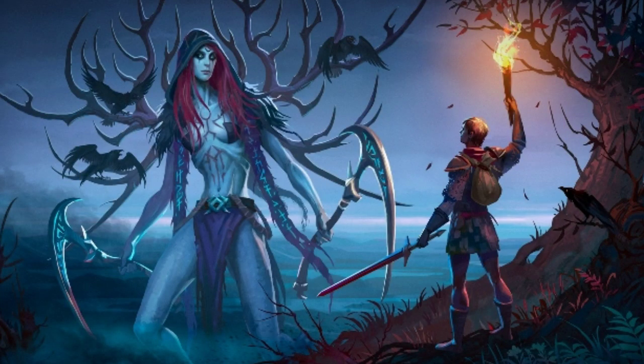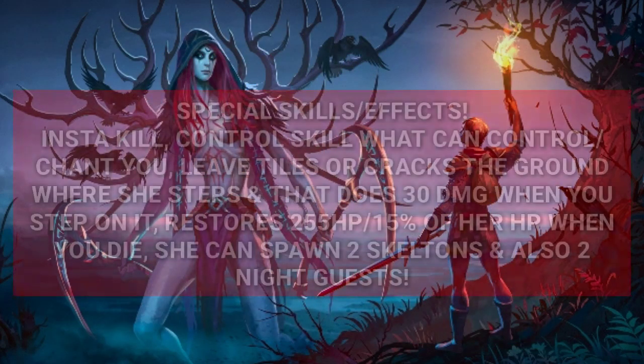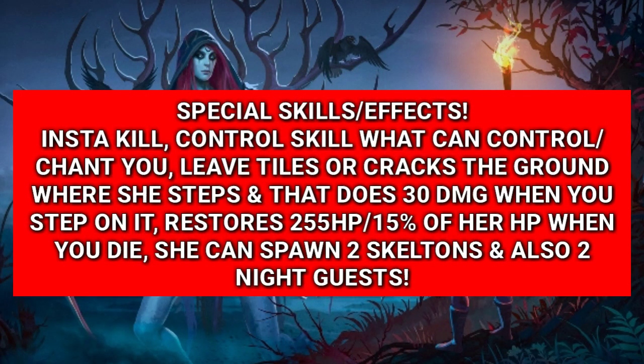Now we'll see the Isenborg's stats and also what equipment you'll need to take there. The Isenborg has 1.7k HP, 330 armor, and also 90 base damage. She also has a lot of special skills. The first skill is the insta kill — she can insta kill you and there's a high chance for that to happen.